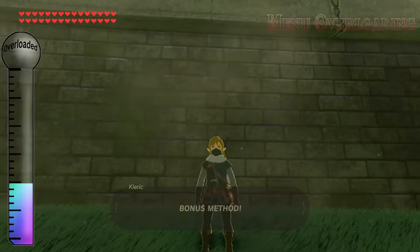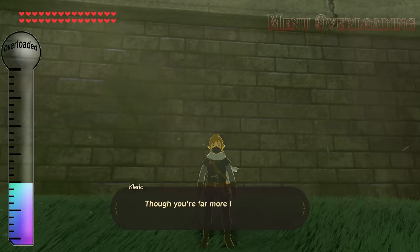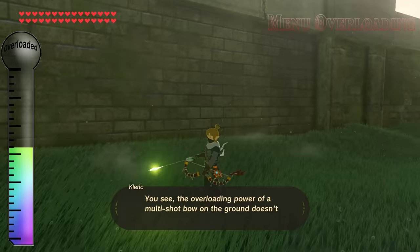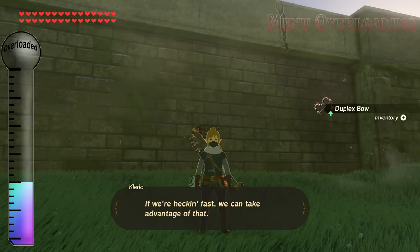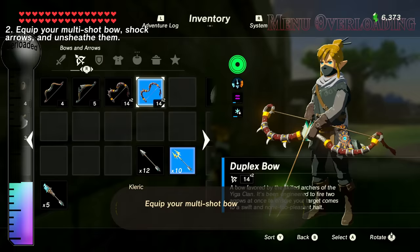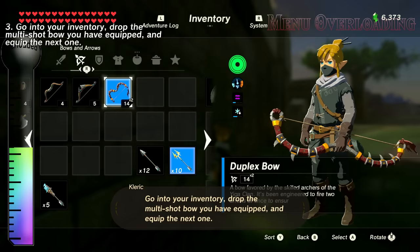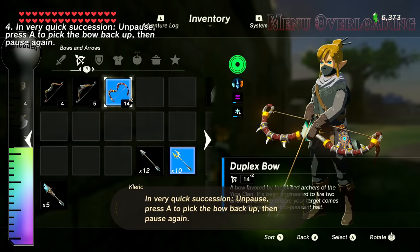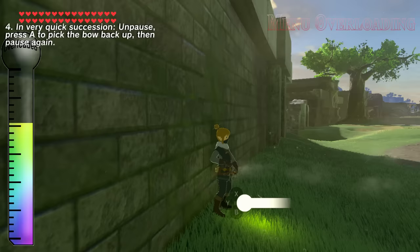Bonus method! If you don't want to carry six multishot bows around, there's another way that only requires two, though you're far more limited when it comes to desyncing bows. The overloading power of a multishot bow on the ground doesn't vanish immediately upon picking it up — it lingers for a little bit. If we're fast, we can take advantage of that. Find a surface you can have Link's back to, so that when you drop something from your inventory, it appears in front of Link. Equip your multishot bow, shock arrows, and unsheathe them. Drop the equipped bow, equip the next one, then in very quick succession: unpause, press A to pick the bow back up, then pause again. Repeat until the menu is overloaded.